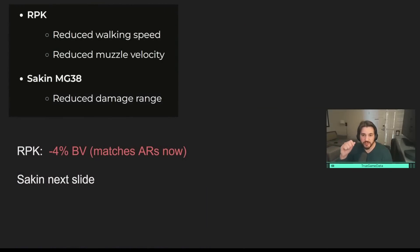The RPK also caught a bit of a nerf. They reduced walking speed — not super important for the role the RPK plays — and reduced muzzle velocity. It now has basically the same muzzle velocity as ARs: it started at about 700 meters per second when it first came out, and now it's down to about 590. My value on TGD was at 700; Sim had 620, so there may have been a prior patch that brought it to 620, and this patch nerfed it further to 590 — about minus 4%.